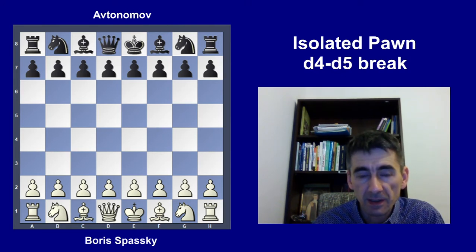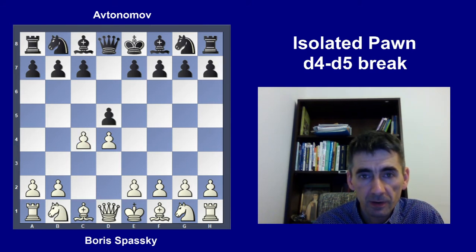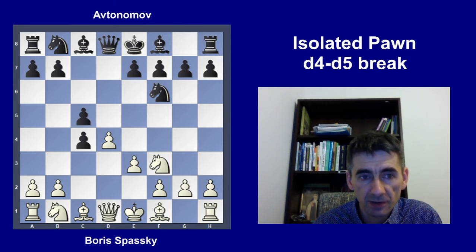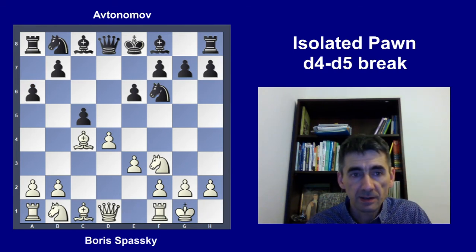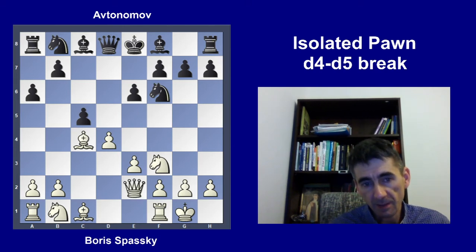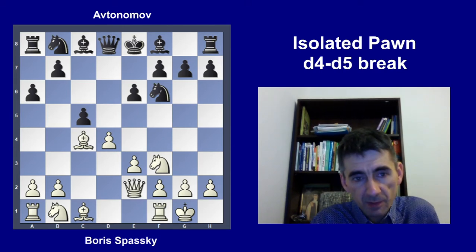Spassky started with d4, black played d5, c4 — the Queen's Gambit — and black accepted it with dxc4, knight f3, knight f6, e3, c5 challenging the center, bishop takes c4, e6, castling, a6, queen e2. As you see, white already has some development advantage — developed three pieces plus castled, while black developed only one piece.